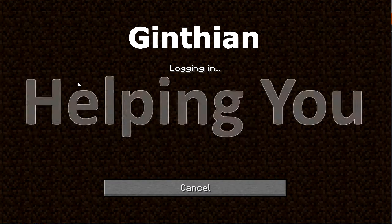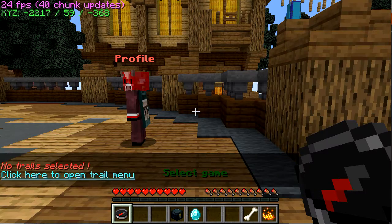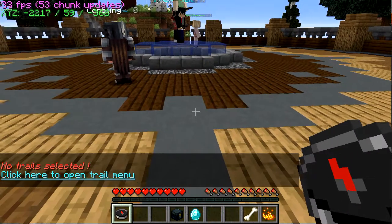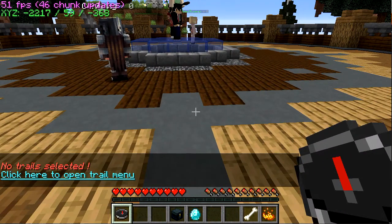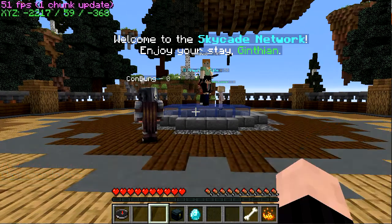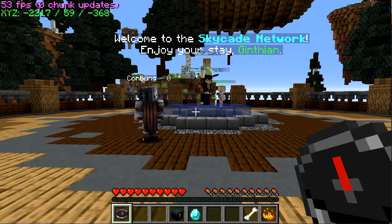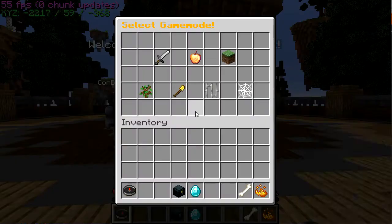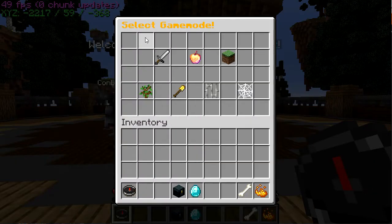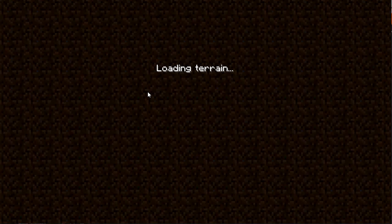This is the start of a new series on Skyblock. Now when you first appear here, make sure the bottom toolbar is on the compass. Then you can right click and select the game mode. For Skyblock you pick the tree. Go ahead and select that and it will take you over there.